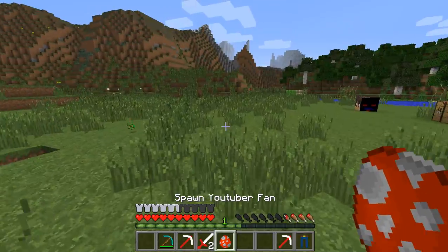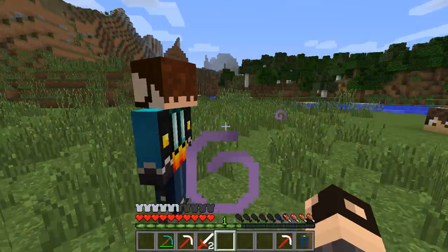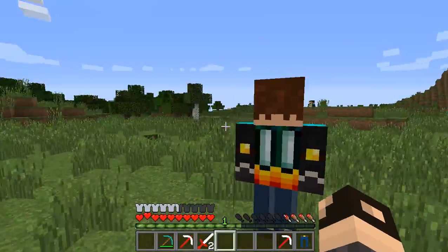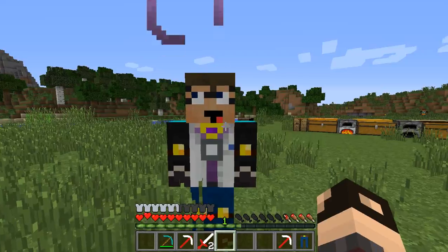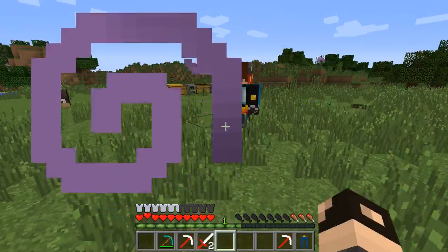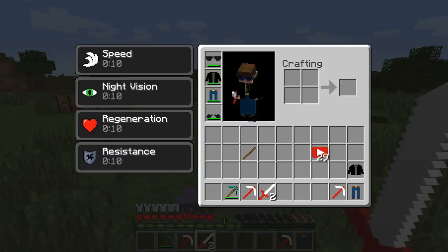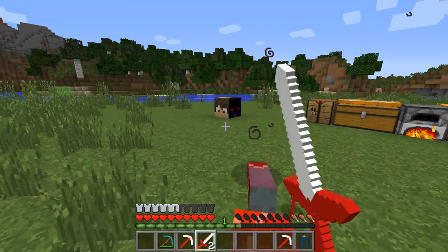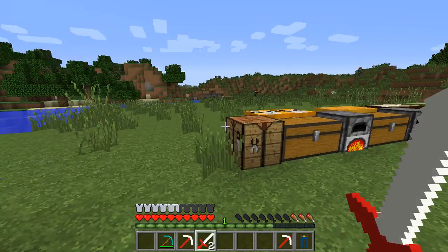Finally, you can spawn a YouTuber Fan mob. He's a big fan of YouTubers — there's like Stampy, SSundee, Sky, and The Diamond Minecart referenced on him. When you kill him, he makes eating sounds and poisons nearby mobs. He drops YouTuber Essence, which is not surprising for a YouTuber fan.